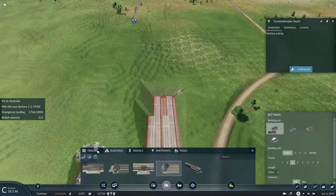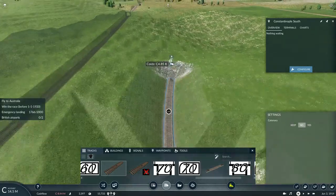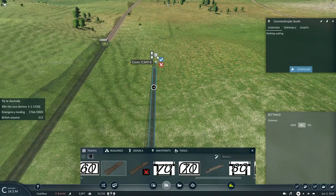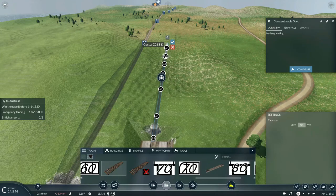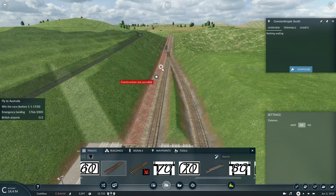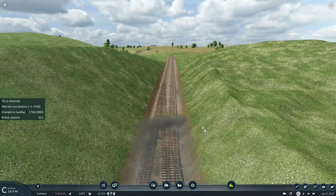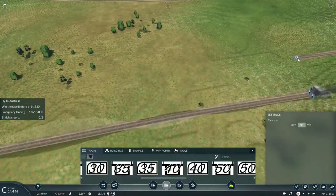Now with that track done, we'll place this track layout, use a double-slip switch, and that basically will do it for the new extension into the airport sidings.